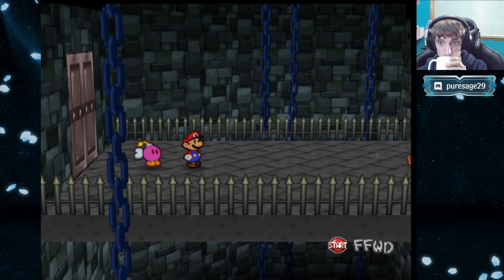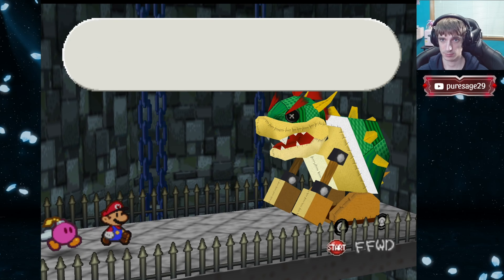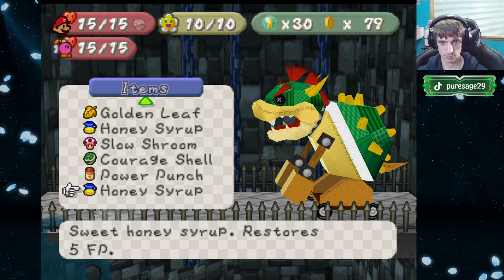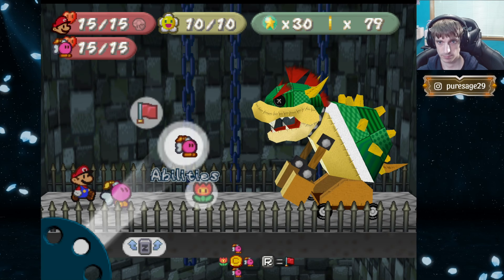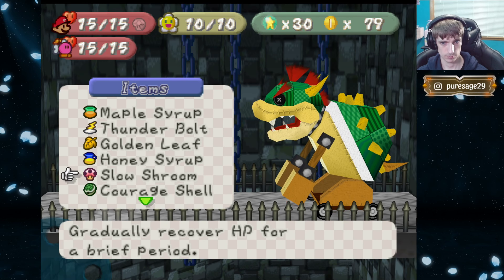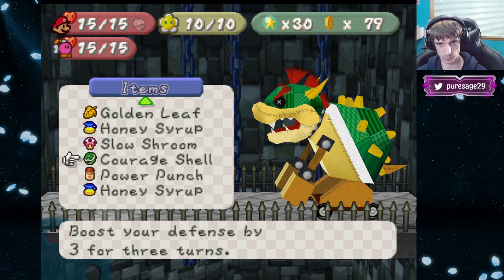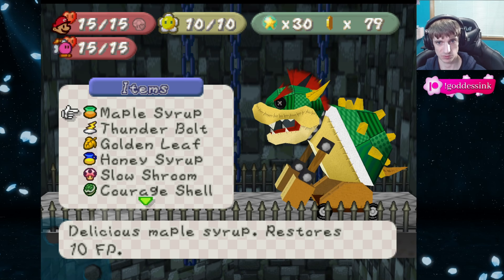Delicious green tea. We got quite a few FP items. That attack power is gonna be nice — we could probably put that on Cooper later on. Slow shroom, okay.